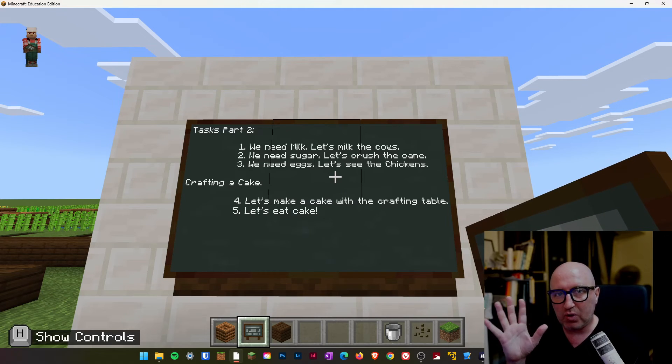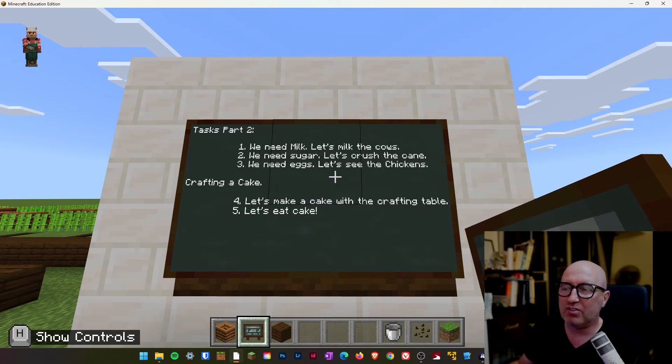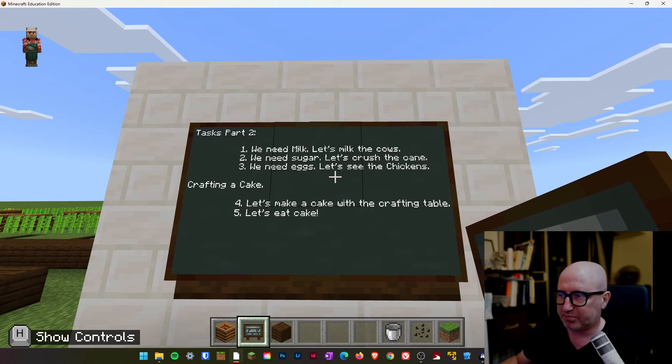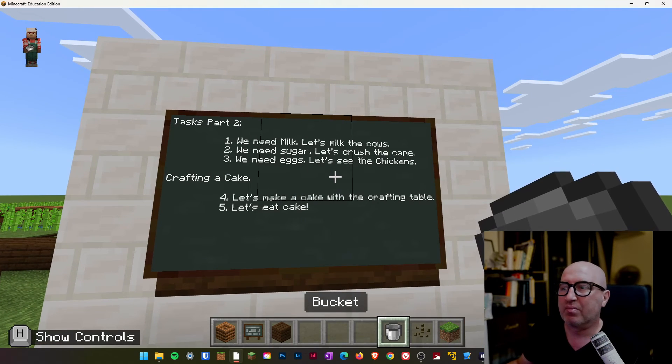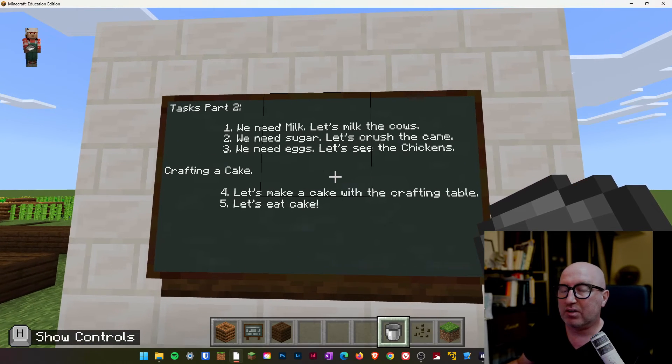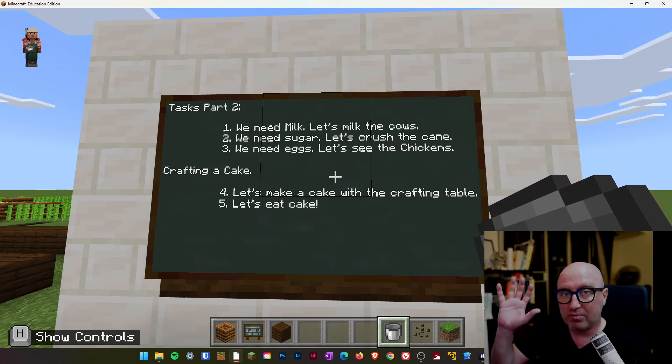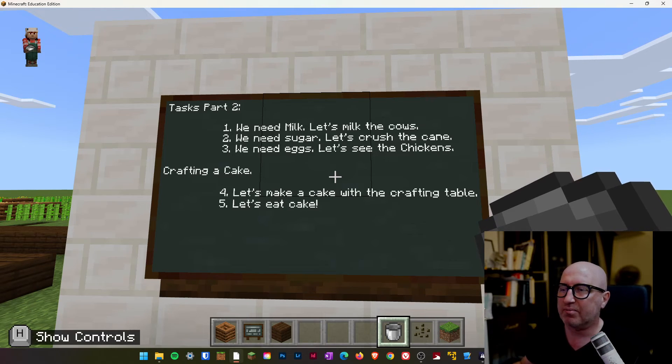In order to do this, there are two halves to this. The first is to get the raw ingredients. So we need milk, we have to go and get some sugar. We have to go and crush the cane and that's quite simple — we just collect the cane and we can put it into our little mini crafter. And then we need some eggs, so we really can see the chickens.